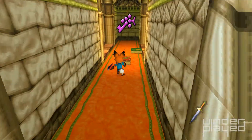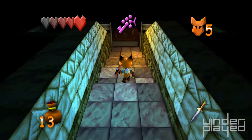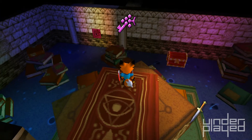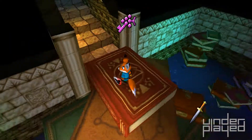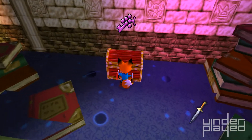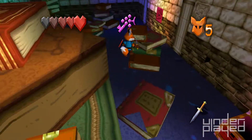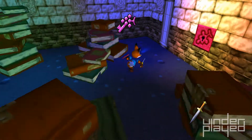My tracking senses are correct — this should be the way to the library. There is a purple wall over there and also a chest. I got a heart — not sure if I just refilled my health or if it actually added an extra heart onto my health.